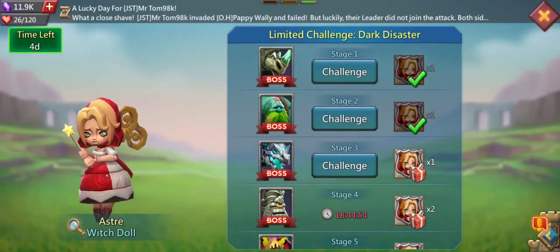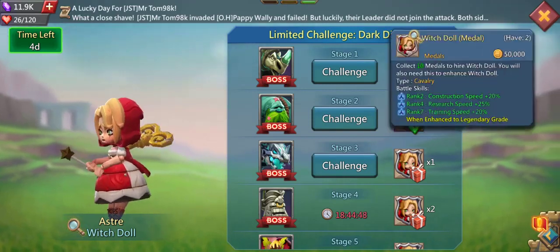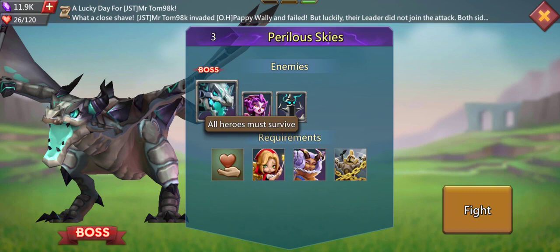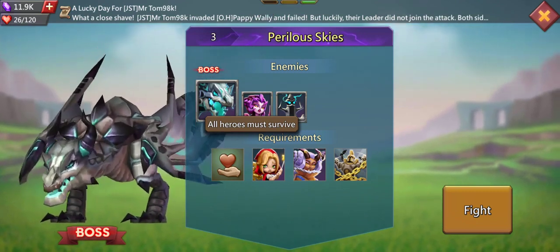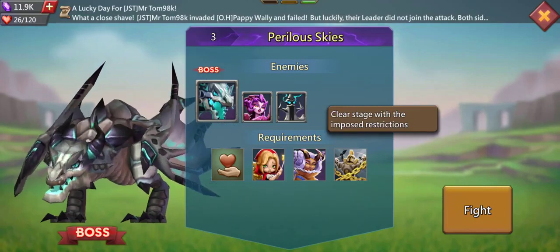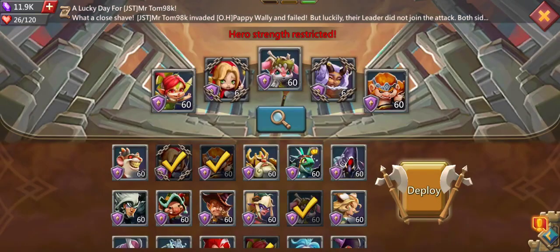Welcome to this video where I am going to clear stage 3 of the limited challenge Dark Disaster, where you can get 10 shards of the Witch Doll. Let me explain what we are going to do. There are some requirements regarding the strength of the stage: all of your heroes have to survive, you have to use the Witch Doll and the Dream Witch, and you have to clear the stage with the imposed restrictions.